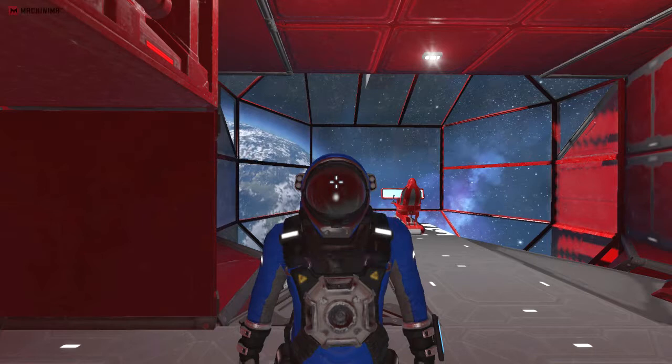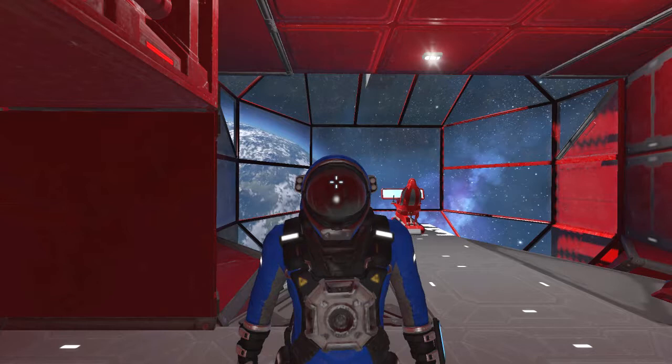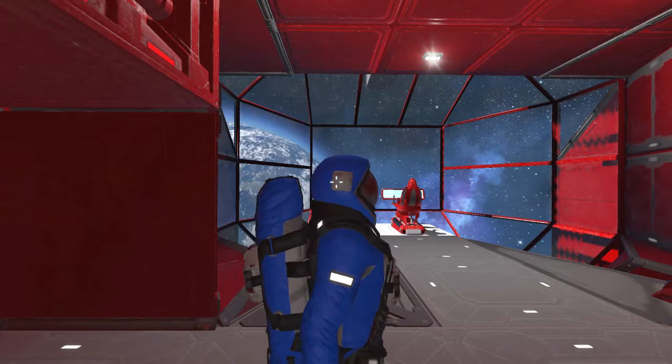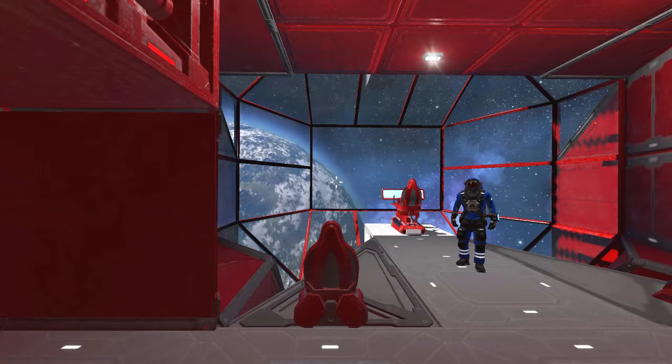Hello! Ernest here and welcome to the first episode of Tips and Tricks — a series focusing on various tips and tricks you can do in certain games to make things easier, or something fancy. First, we're going to start with Space Engineers, involving rotors and pistons.